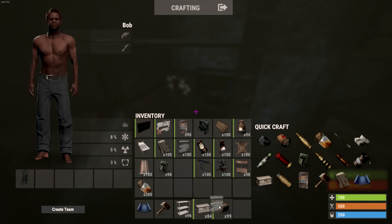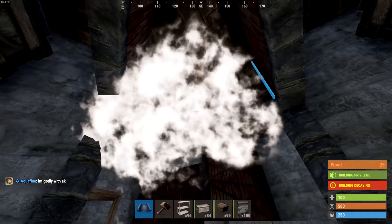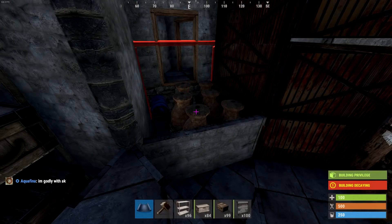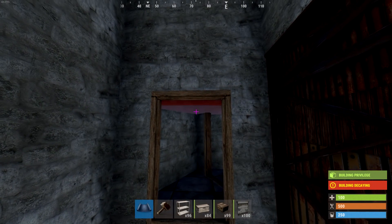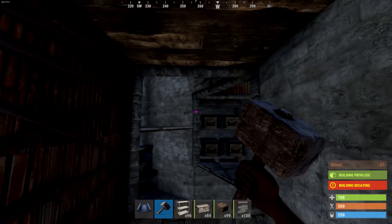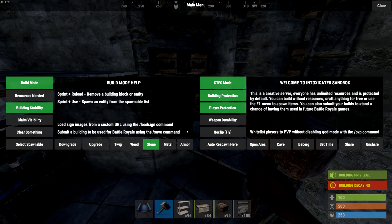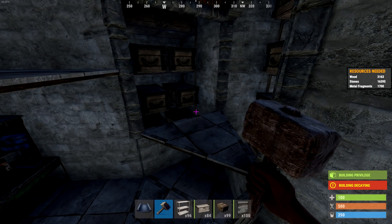Let's put our garage doors down. Garage doors there, there, and on here. You also want to do that. Garage door here as well. You can sheet metal this off now if you wanted, or if you don't have the resources just put another ceiling there. So this is what we are at so far. How much has that cost us? 16.4k stone, 3.2k wood, and 1,700 metal frags. Not bad so far.